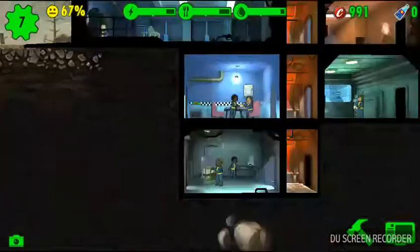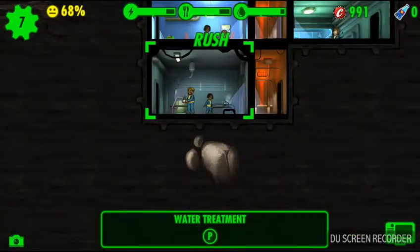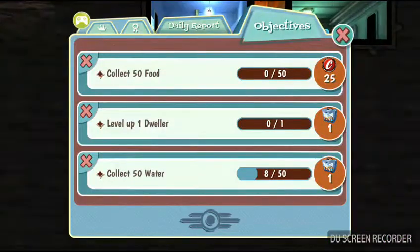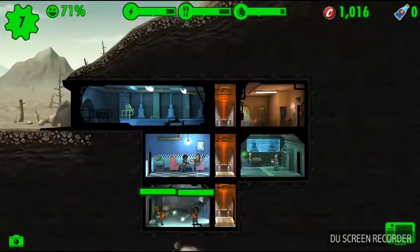Collect 50 water — okay, we can do that. This is probably going to fail... Yep, failed. Lovely. Level up one dweller — this will be easy and simple.